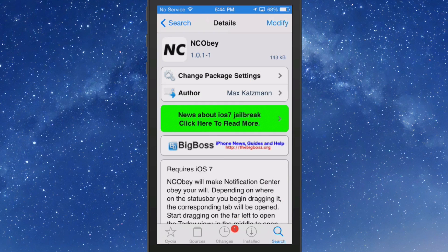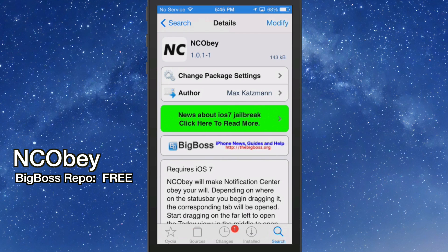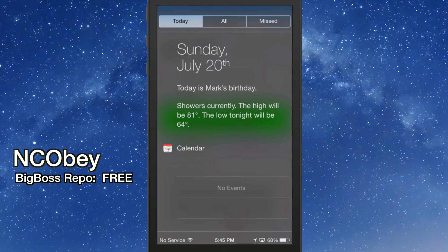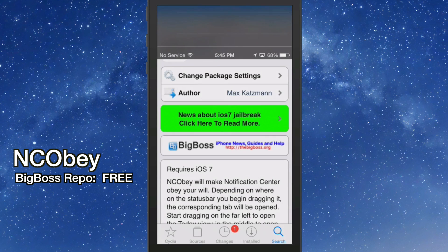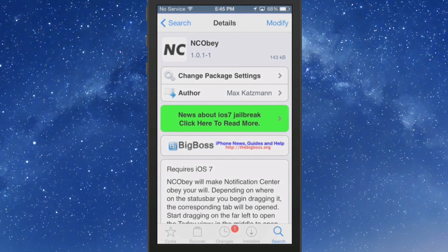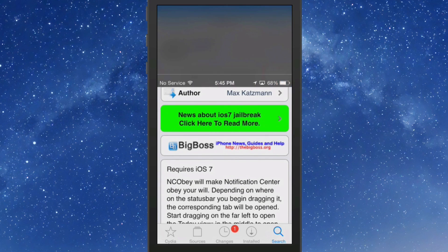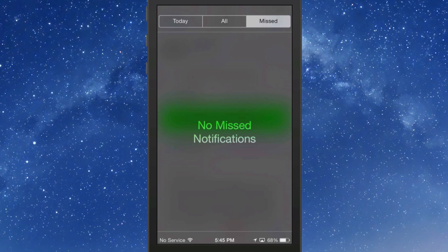This one's called NCOB and you can get it in Big Boss for free. What it does is: if you swipe down on the left side of the notification center it opens the Today view, swiping down in the center opens All, and swiping down on the right side opens Missed.